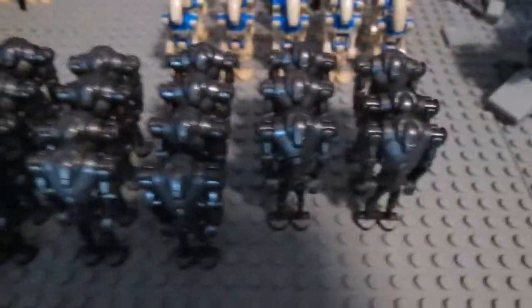Starting off, we have General Grievous with a cape leading the army. Put the cape on him and he's very cool looking. Next we have 114 regular battle droids, right here, all lined up, ready to go. Then behind that we have 32 super battle droids, and then behind that there's just various droids and things.